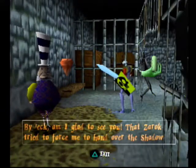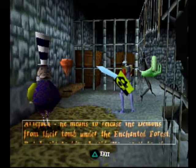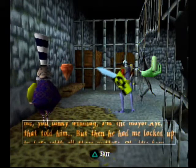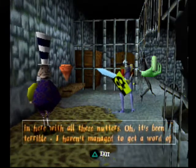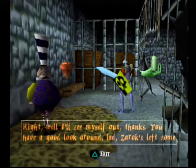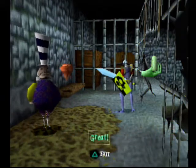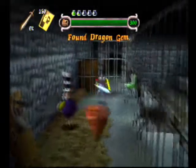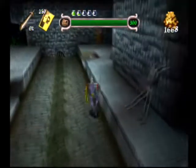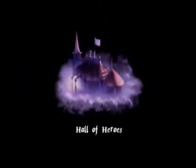By heck am I glad to see you. That Zarek tried to force me to hand over the shadow artifact — he means to release the demons from their tomb under the enchanted forest. But I said to him, 'You can't judge me, you lanky windbag — I'm a mer.' That told him. But then you had me locked up in here with all these nutters. It's been terrible — I haven't managed to get a word of sense out of anyone in weeks. Well, I'll see myself out — you have a good look around, lad. Zarek's left some stuff lying about that I think you might find useful. The dragon gem — we have two of those now? We do indeed, two is all there is. I have the chalice and I'm alive — that's all that matters to me.